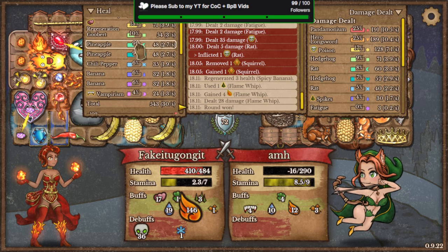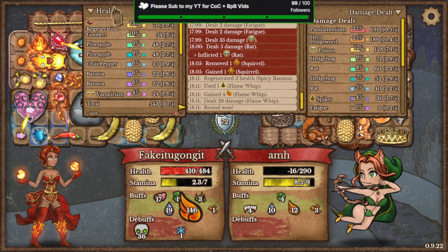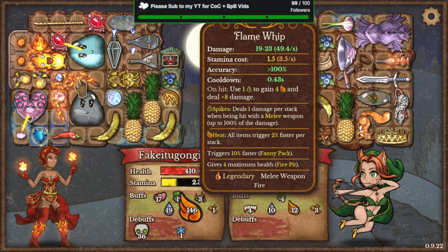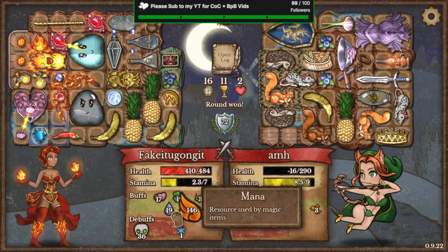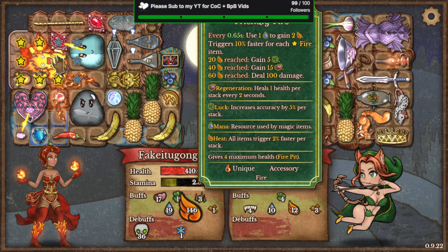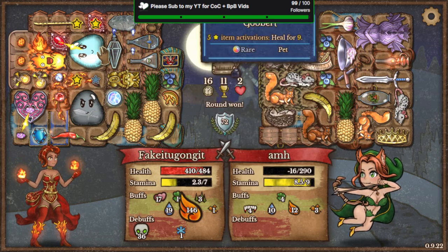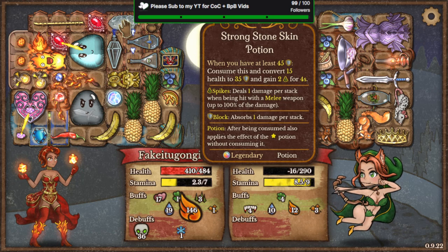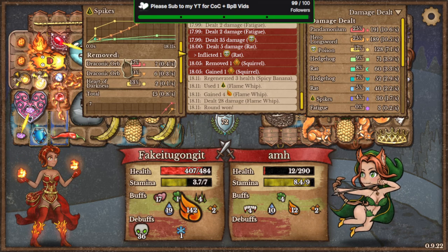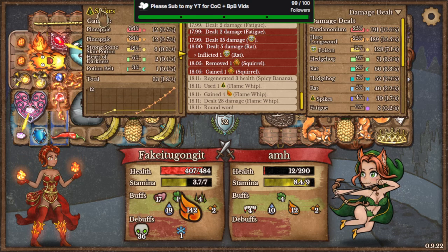Let's check healing — not Shield. So there's like 62 per second total. Their healing is weak, my healing is very strong. Pandemonium is weak: 0.43 per second, 100% accuracy. 146 regen, 17 mana, 19 mana — respectable. How about spikes? 3 spikes, 2 Empowered, 36 Poison.